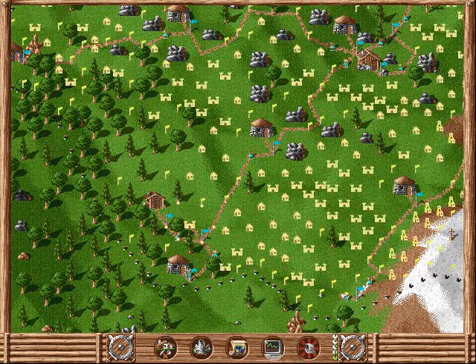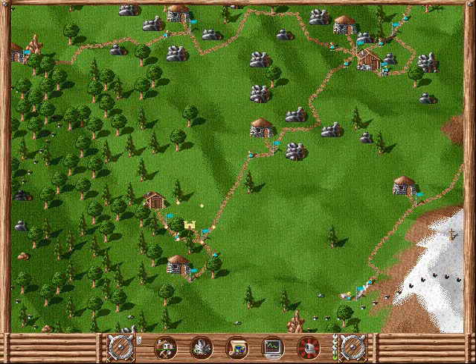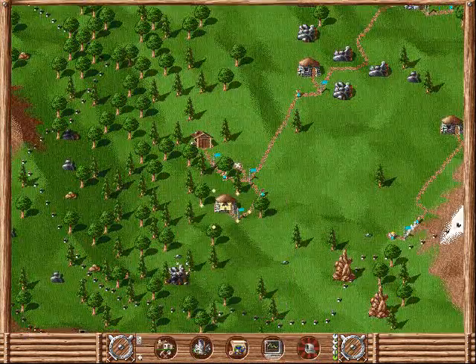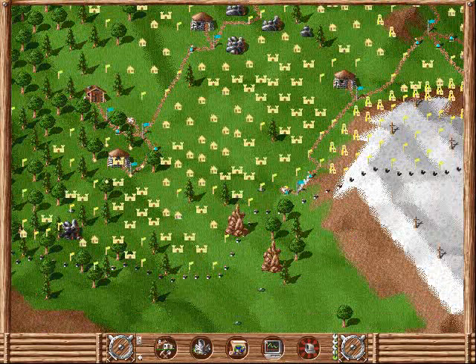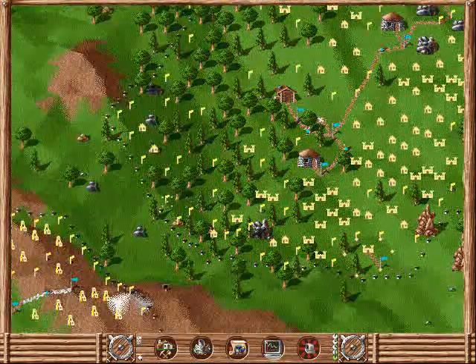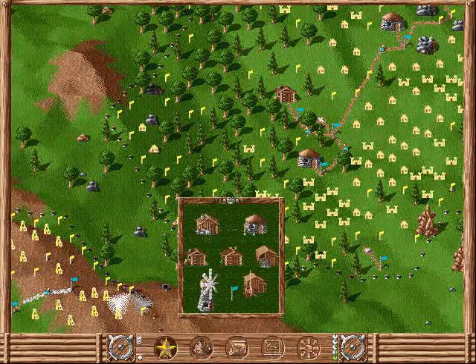A worker has now come to collect the wood. We want to build another outpost and just keep on expanding. Let's build one there as well, and another one there.